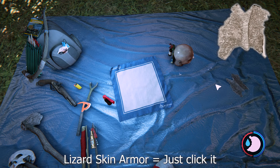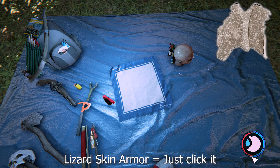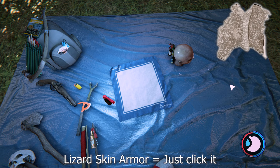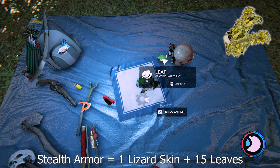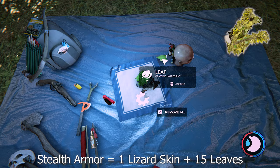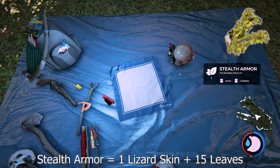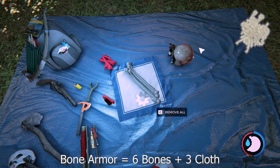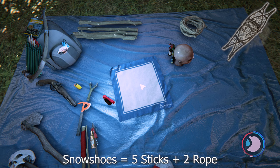To make lizard armor you just click on it and it adds to your armor bar. It has the same amount of armor as stealth armor though you don't get the stealth effect. It's best to add leaves as they're very easy to get. To make stealth armor it's one lizard skin and 15 leaves — when you wear it it shows up as green. You can carry 10 stealth armor. To make bone armor it's six bones and three cloth — this gives 40 armor whereas lizard and stealth armor only give 20, and it shows up as white in the armor bar.